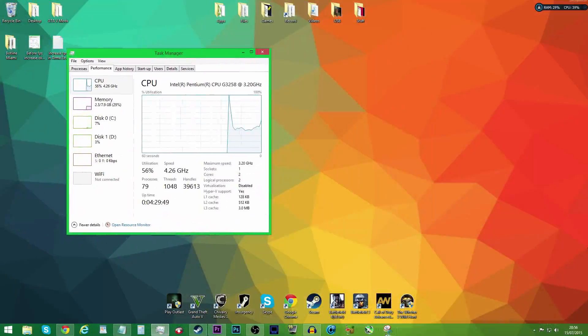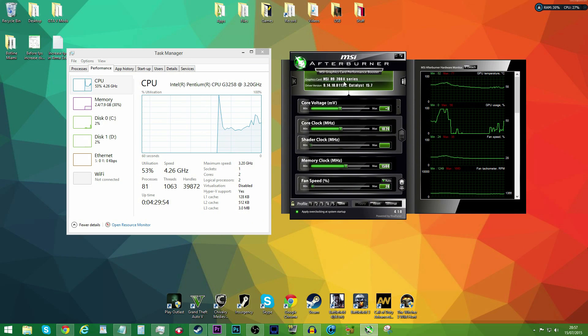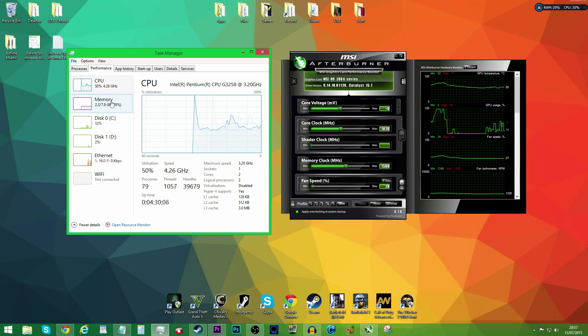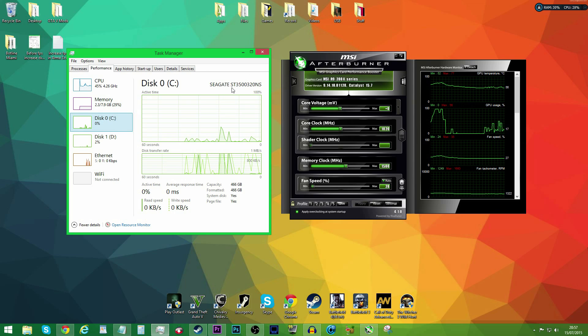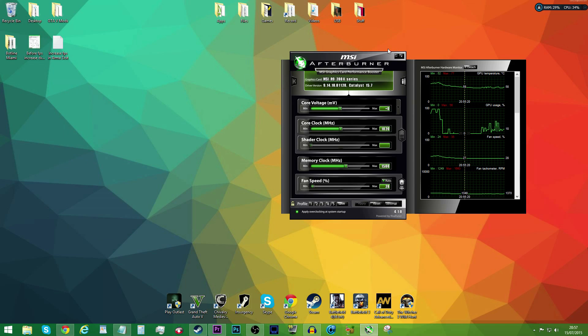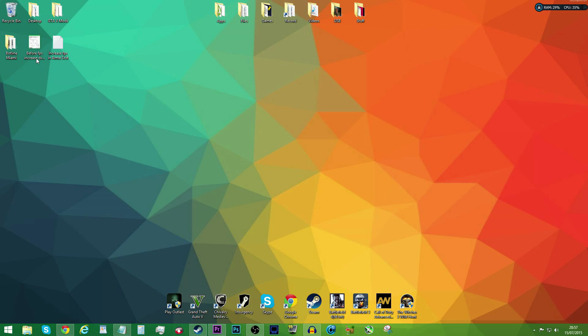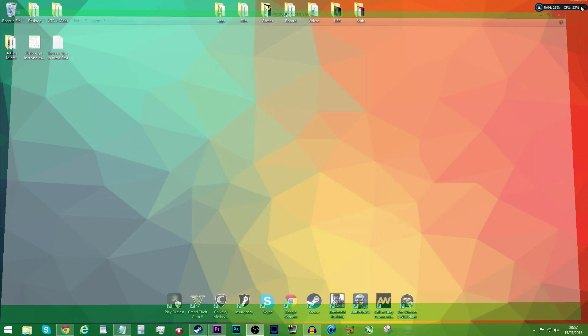I'm just showing you my specs here. I was running an Intel Pentium G3258 overclocked to 4.5GHz, 8GB of RAM, a 500GB Seagate Barracuda and a 3TB external hard drive, and I'm running on Ethernet. For my graphics card, I'm using an R9-280X. I don't have the best specs in the world, but probably better than some of you looking to increase your FPS. These are my DXStory settings that I use to record both pieces of gameplay, so just bear that in mind.